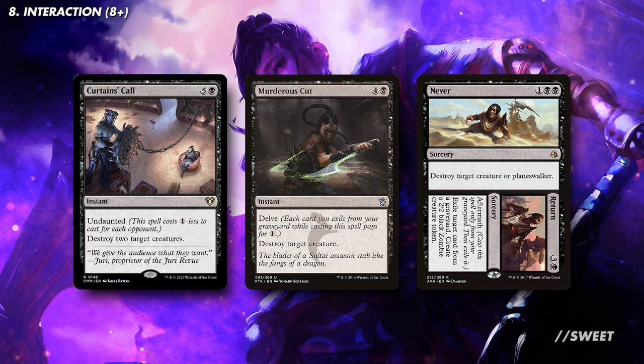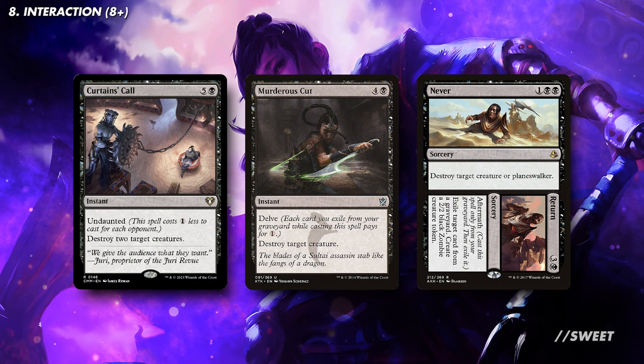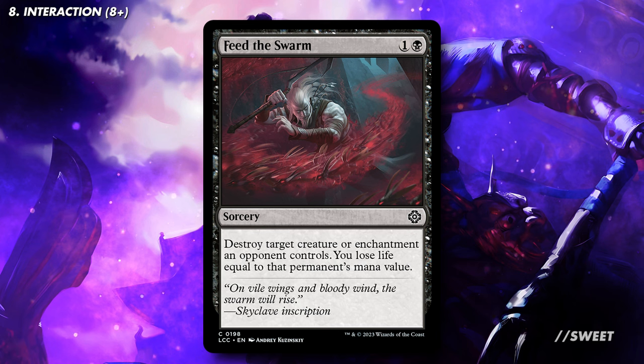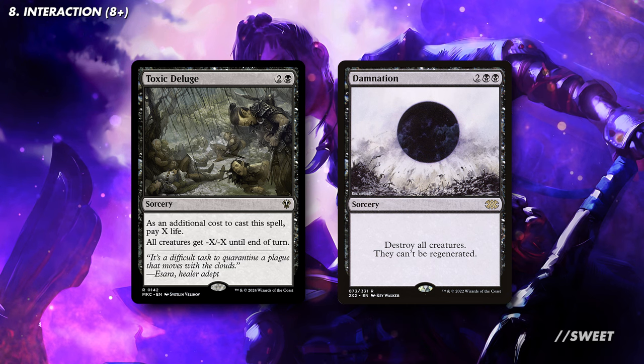When we cast Never // Return to destroy a creature or planeswalker, it's just 3 mana. But if we flip it off Yuriko, it'll dome our opponents for 7, because that is the card's total mana cost. For a bit of enchantment removal, we then have Feed the Swarm, which is just a solid flexible card. Throw in some board wipes with cards like Toxic Deluge and Damnation, and you've got yourself an interaction section.